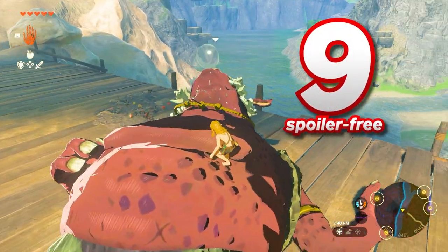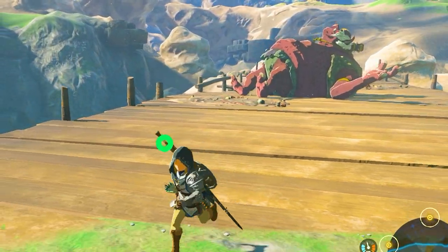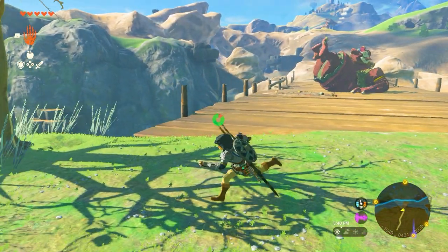And that's just one of the nine essential tips I've gathered for you, whether you're a new Zelda player or a seasoned veteran. When walking away from this enemy, just make sure not to be too loud on your way out.